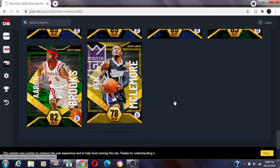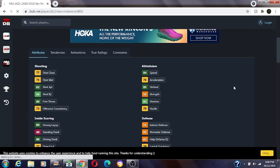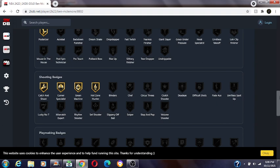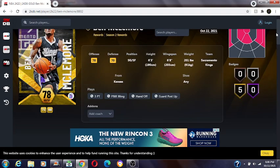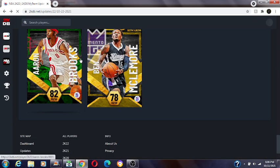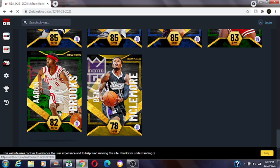First we have Ben McLemore, 78 overall gold. 78 offense, 70 defense, five golds. 82 three-ball, 84 speed, 80 drive and dunk. Can't really play defense. I'm gonna say mediocre on finishing and mediocre on shooting. Not much else. I don't know that release so I think it's a good release, at least I think.